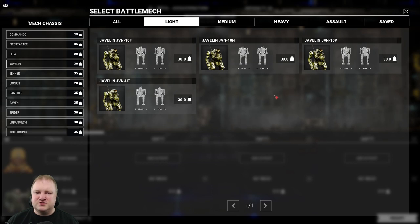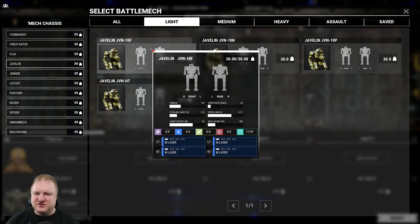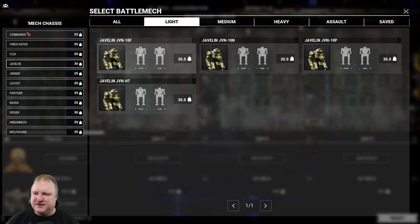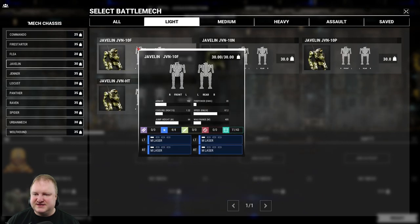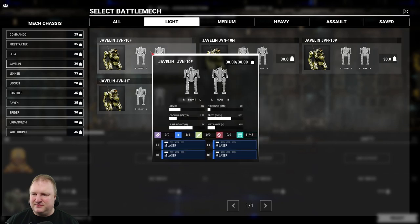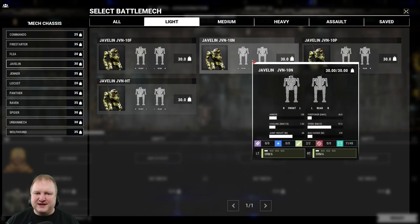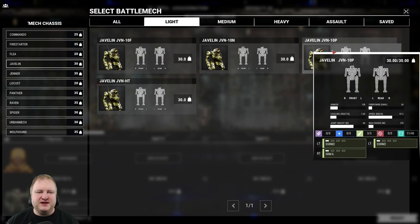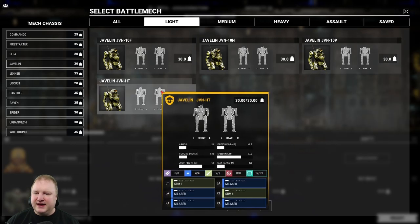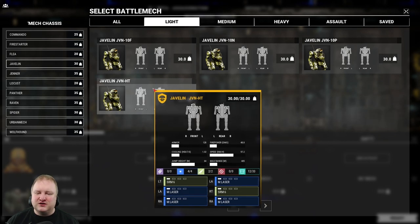Then we've got the Javelins — those should be missile builds. The 10F actually has no missiles: four medium lasers, comparable to the Devsnell. But the Javelin has 1.82 armor versus the Devsnell's 1.76, and can jump 64 meters while the Devsnell has zero jump — so the Javelin looks like the better mech outright. The 10N has two SRM-6s, a fun light brawler. The 10P has two Streak SRM-2s and an SRM-6 — nice for hunting lighter mechs. And the Hi-Ther has two SRM-6s and four medium lasers, which is not a joke in firepower — that alpha strike hitting you in the back is going to hurt.